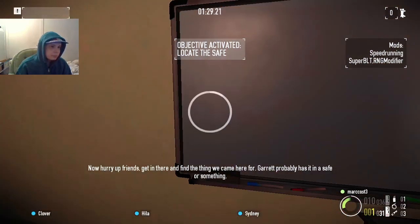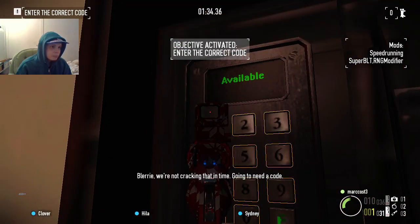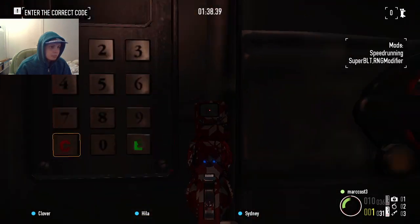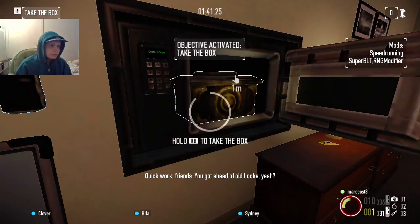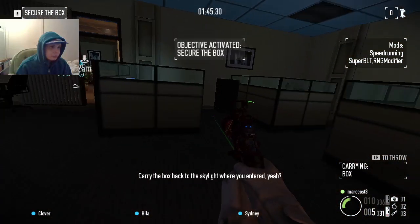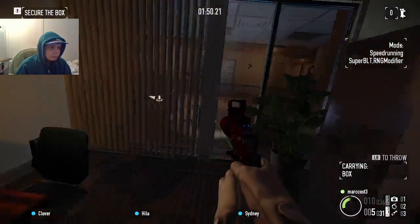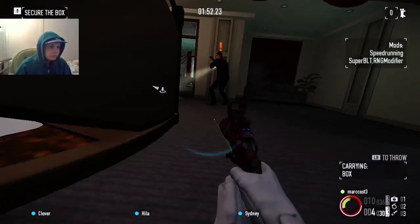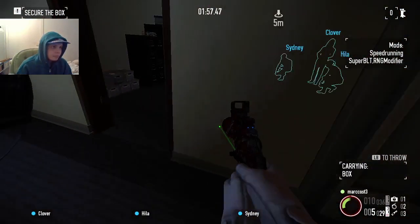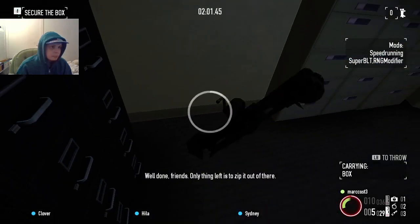Now hurry up friends, get in there and find the thing we came for. Garrick probably has it in a safe place. We're not cracking that in time — counter needed code. Quick work friends, you've got ahead of the lock. Carry the box back to the skylight where you entered. Well done friends — only thing left is to zip it out of there.